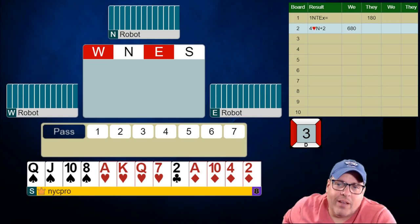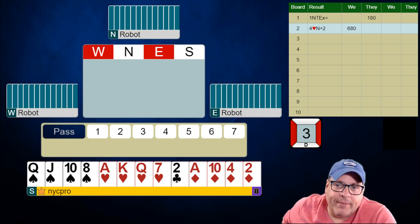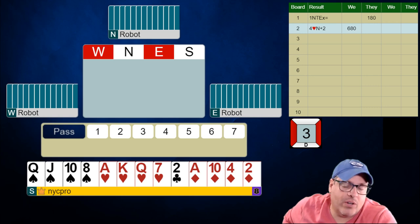Number three, we have this pretty well-shaped 16 count. This shape is really tough to deal with in any situation, but especially with the robot sometimes. Without both four-card majors, sometimes I might consider opening a no-trump even with a small singleton, just because it confuses the robot so significantly during the play that it can be a huge advantage.